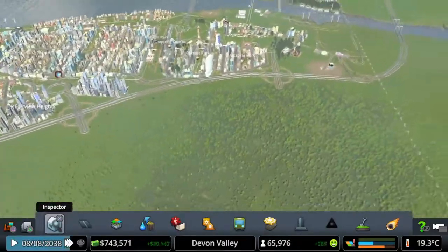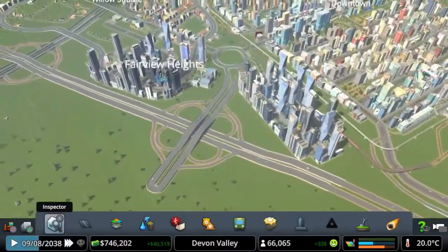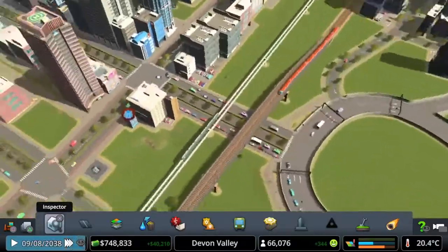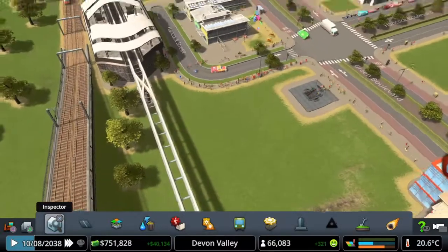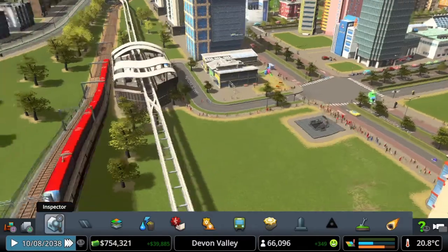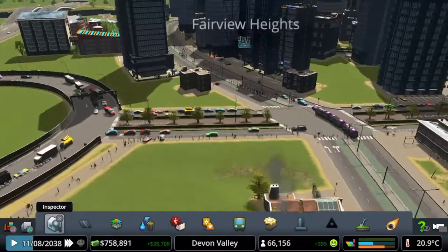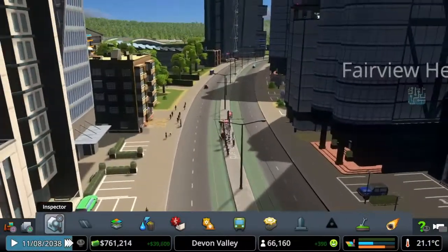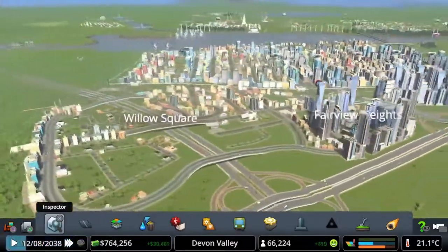Once we add up here, it should hopefully clear up some of the traffic issues we're having because people won't all be going into the same areas. This is our newest roundabout — this is where they're going into the city. You can see all the people walking as well — look at that — off of the monorail, out of the metro. The public transport in this city is absolutely amazing. All these people walking over here were walking to work, just got off the trams.